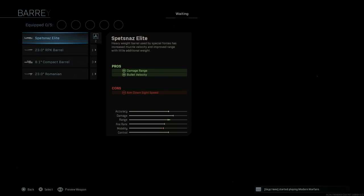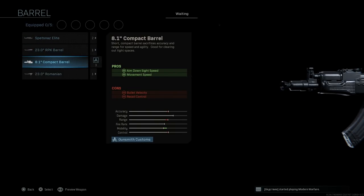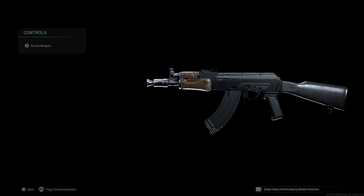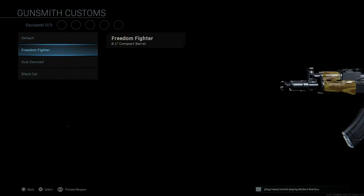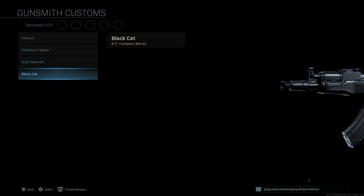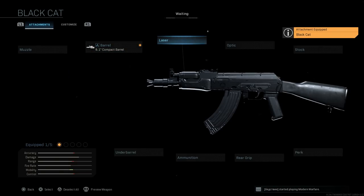For the barrel attachment, we're going to want the 8.1-inch compact barrel. This is the barrel you want for the AKS-74U — it assists with aim-down-sight speed, movement speed, and cons bullet velocity and recoil control. You can see the difference versus the base with the old rustic wooden handguard. We have the Freedom Fighter, a newer AK-74-style handguard, which goes with the actual AK-74U newer wood, then the Duly Devoted, and then the Black Cat. That grip has those lines on the bottom of the handguard for grip, similar to the AK-74 and 100-series AKs.